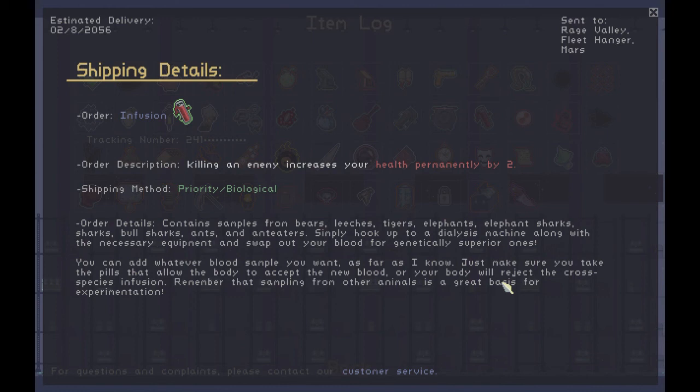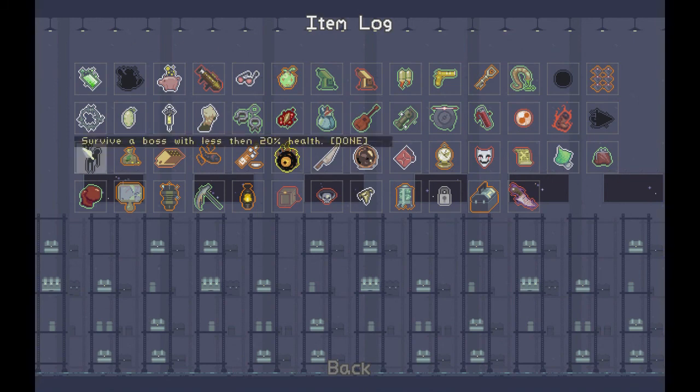The item descriptions contain some funny flavor text - like the Infusion description talking about samples from bears, leeches, tigers, elephants, sharks, bull sharks, ants, and anteaters, hooking up a dialysis machine to swap your blood for genetically superior ones. It's just funny stuff. There are also other items we won't go into.